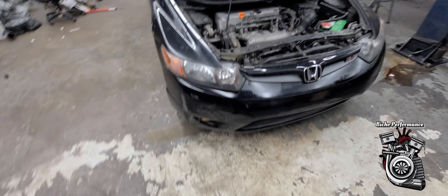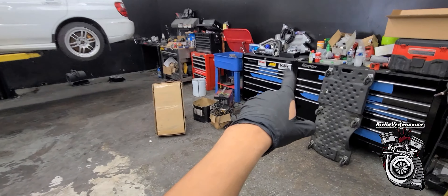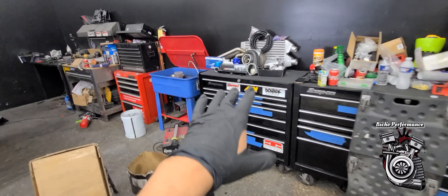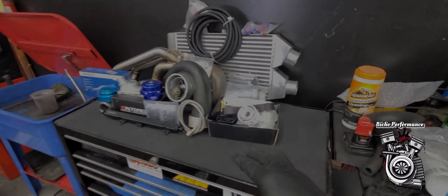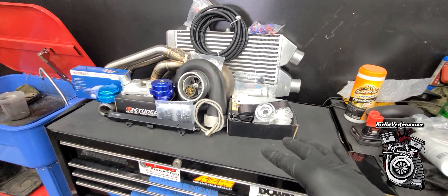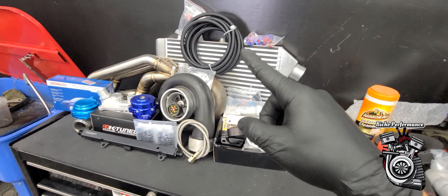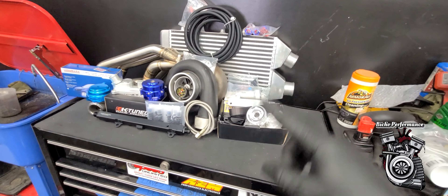So yeah guys, as you saw, I had some parts on the ground and some up there. I still have the whole turbo just laying out. We still need to get more piping, some couplings, and clamps for the piping and the intercooler. Other than that we've got most everything. We do need to get more hoses for the return line of the turbo.